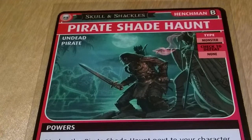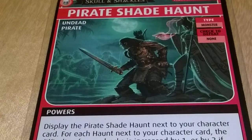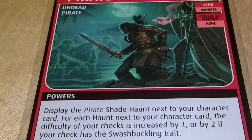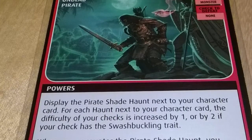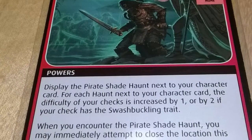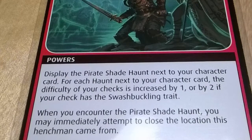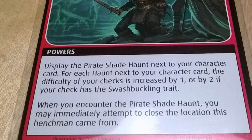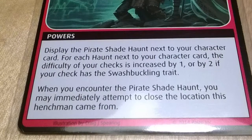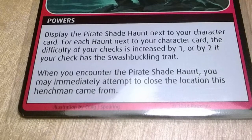The Haunt is displayed face up next to your character card. The difficulty of checks is increased by 1 or 2 if your check has the Swashbuckling trait. Many cards add the Swashbuckling trait to checks, so this will be difficult. You do not make checks for Boons, so the only checks adversely affected are your checks to defeat Banes. The Pirate Shade Haunt did not come from the Wishing Well location deck, but rather was summoned from the box, so the location will remain open.